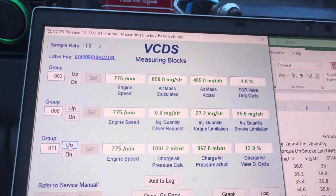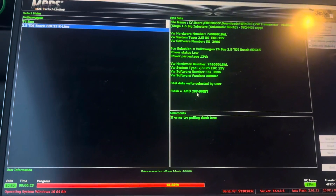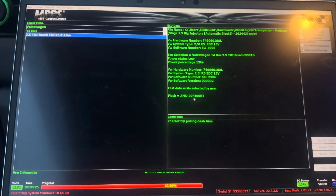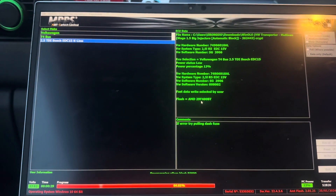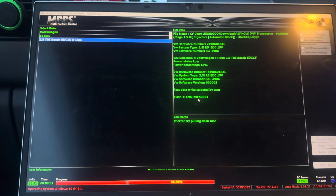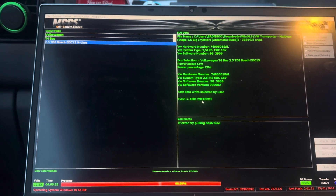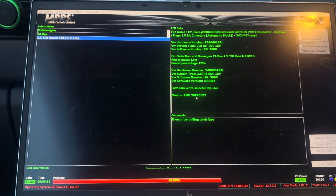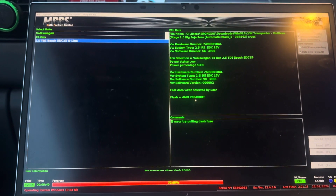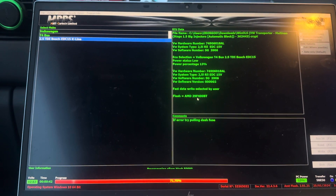We're going to adjust the actuator again, give a few more turns of preload, then run the log again. After adjusting the actuator, we examined the map and found an error — the torque limiter on the automatic side was set way too low. Because this vehicle has been converted from automatic to manual, the torque limiter wasn't updated, so we've remapped it.